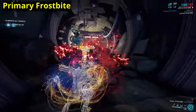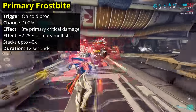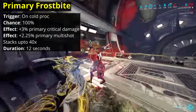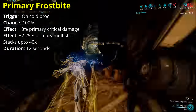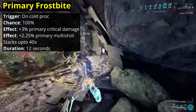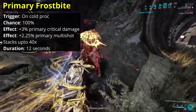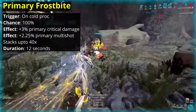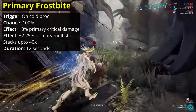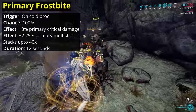Next up we have Primary Frostbite. This arcane goes onto your primary weapon and requires access to the Steel Path in order to use it. Every time you apply a cold status proc by any means, including other weapons or abilities, even a companion, you gain a stack. At max rank, each stack provides plus 3% critical damage and plus 2.25% multishot, up to a max of 40 stacks for plus 120% critical damage and plus 90% multishot. This bonus lasts for 12 seconds, with any new stack refreshing the duration. This arcane is in direct competition with the Steel Path Arcanes, which all offer plus 360% damage. By this tier of play you'll also have access to Galvanized Chamber, providing up to 230% multishot, plus 120% critical damage from Vital Sense, so the bonuses offered by Primary Frostbite may not add up high enough.